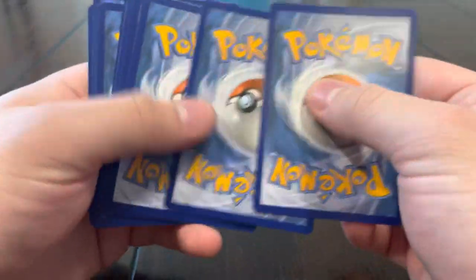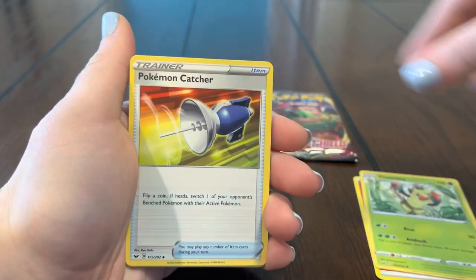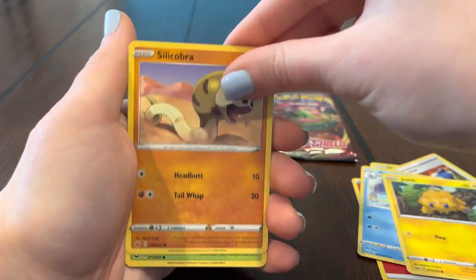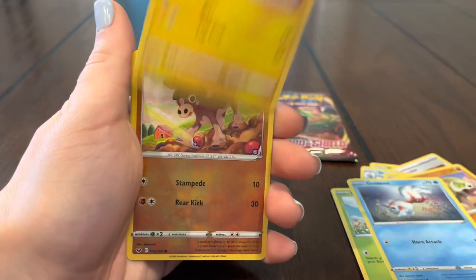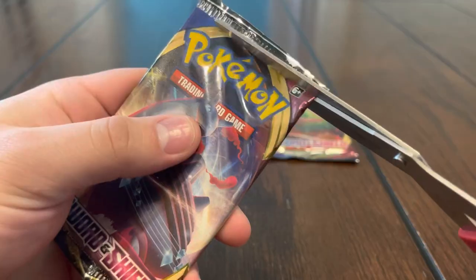Three packs left — can we do it? I hope so. I think that Snorlax pack is looking good to be honest, I really hope so — I think the Snorlax has got the energy right now. Energy, Wacky Pokémon, Drizzile, Joltik, Silicobra, Blipbug, Goldeen, Yamper, Mudbray, Draped — and a regular rare.